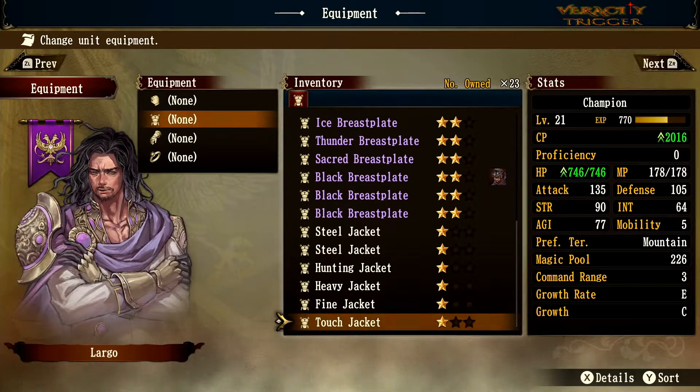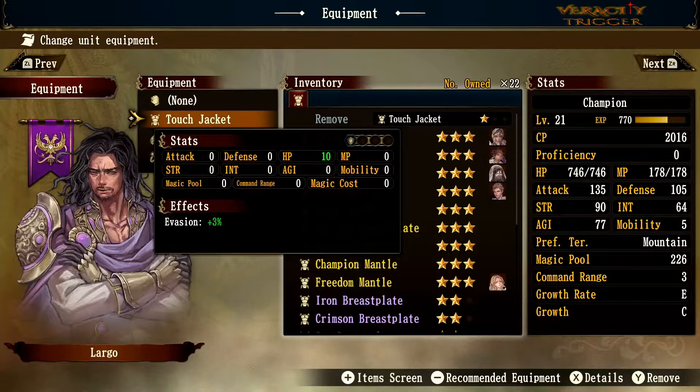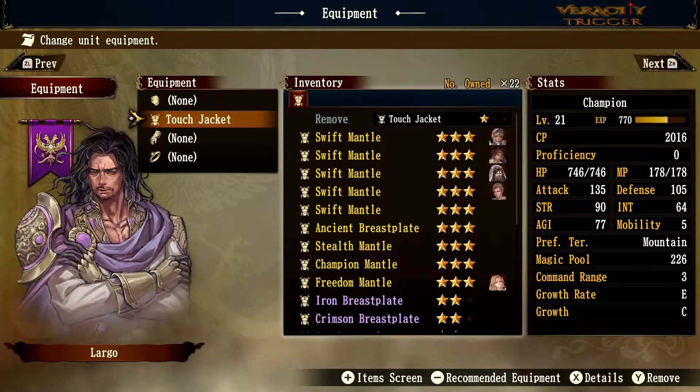We're going to put on the Touch Jacket — I think this is a mistranslation, it should be Tough Jacket like the other tough gear. It gives 10 hit points and 3 evasion. We're looking at Largo, a Champion with Rudo — basically a burly fighter who loves to run around the mountain, so he'd benefit from the extra HP and evasion.